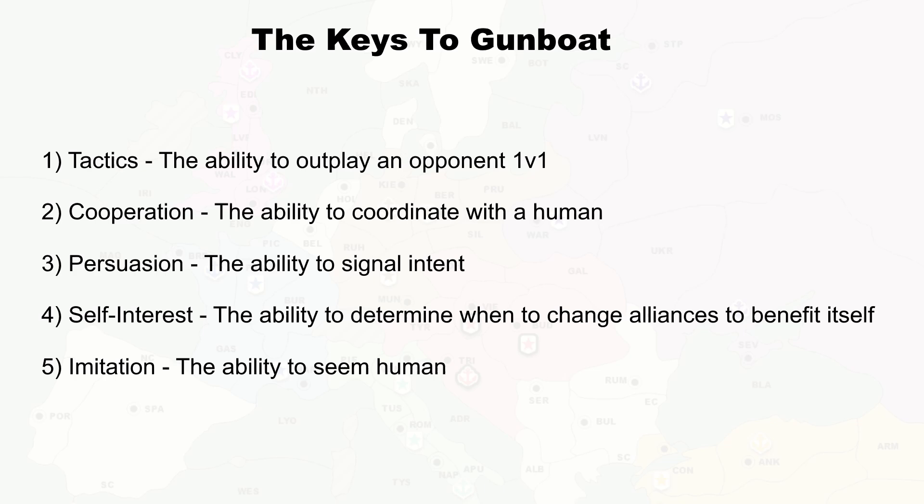Once it's through the early game and powered up, it can show off its strength without worry of being ganged upon and eliminated. So in my opinion those are the five keys: tactics, cooperation, persuasion, self-interest, and imitation. In that context, let's look at Diplodocus.